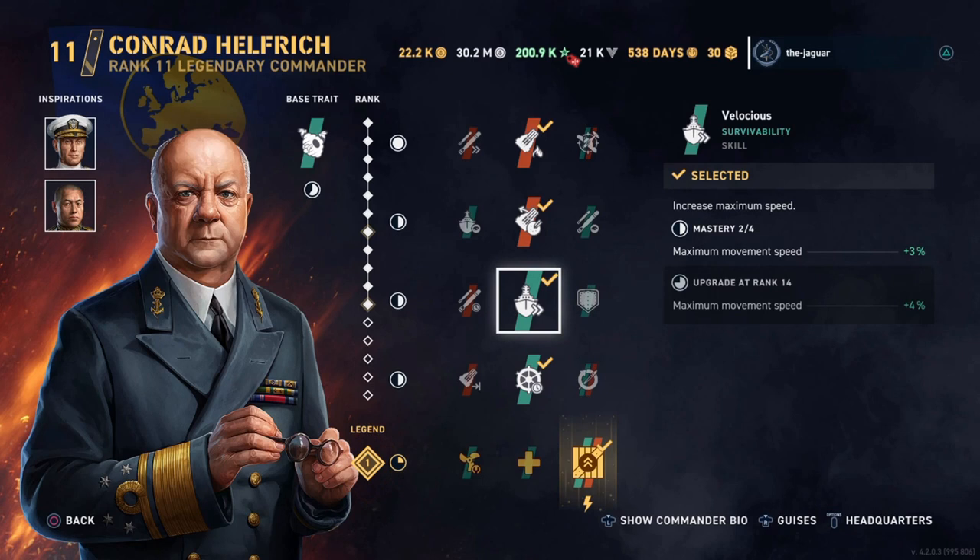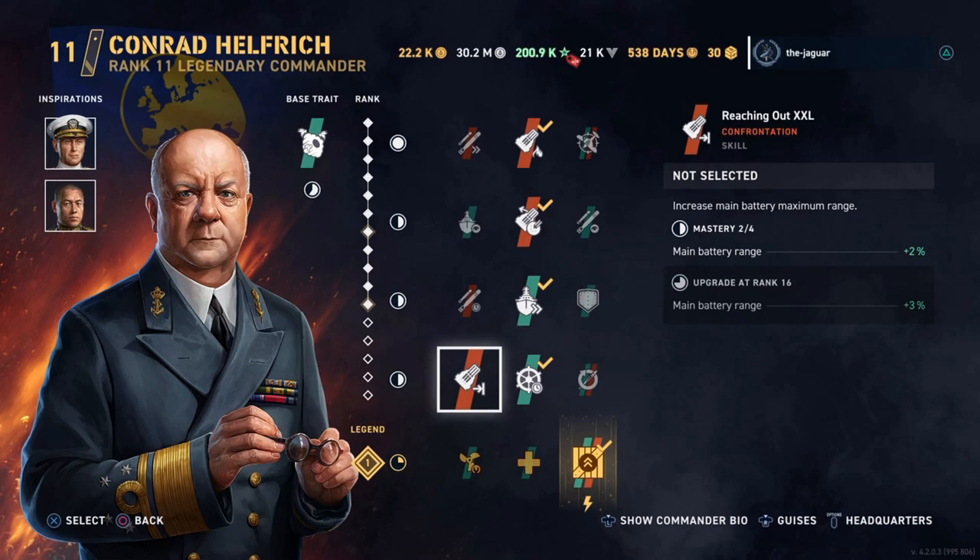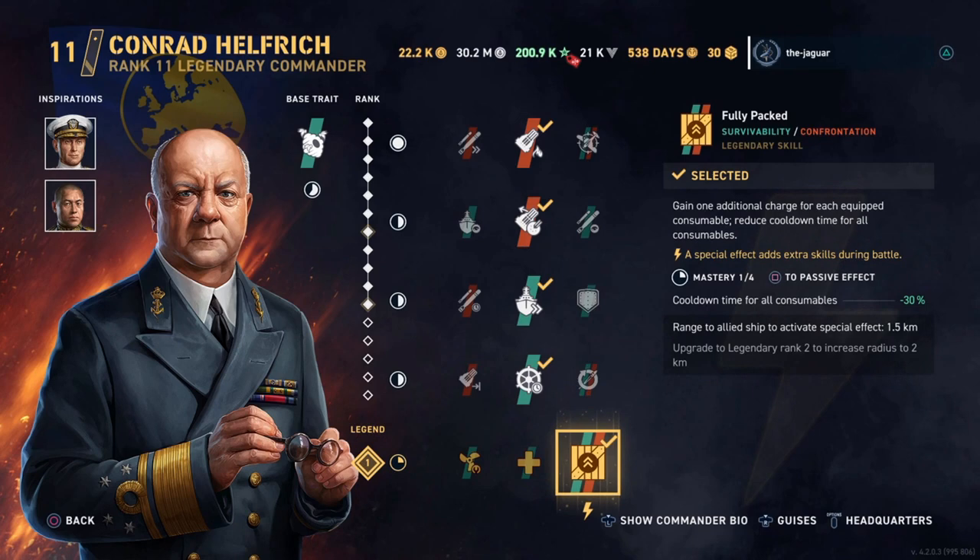Steer Clear improves the ship's steering and reduces steering gear repair time, which also helps the agile build aspect of a cruiser build. You can also do Reaching Out XXL — that would probably be okay as well. The inspiration is fully packed.